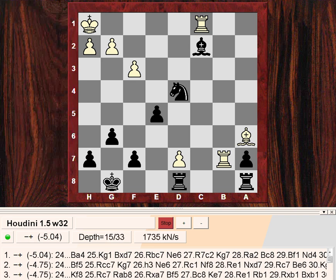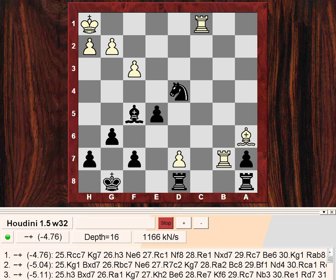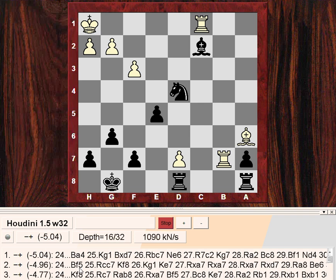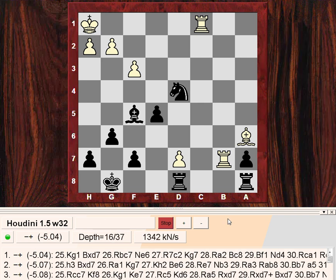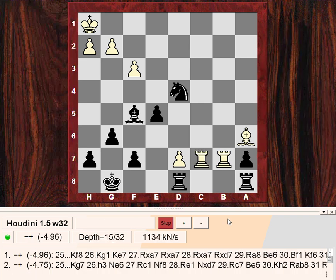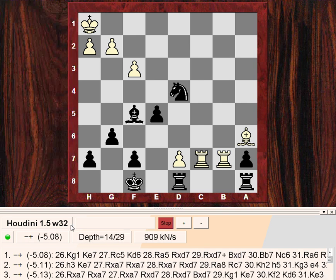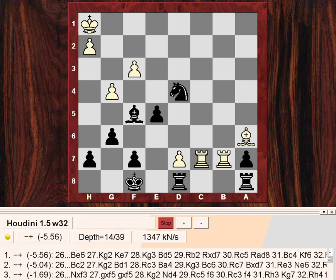Bishop f5 - trying to target the d7 pawn. It's creeping up as one of the top moves, just trying to eliminate the d7 pawn. King f8 is the top move response - the king is also going to gang up on the poor d7 pawn. Then g4. We're witnessing close to perfection with black in this accelerated dragon. This is how to play the accelerated dragon.